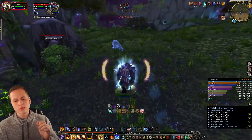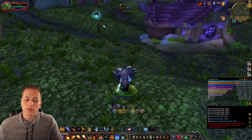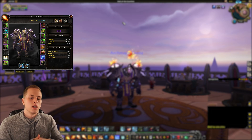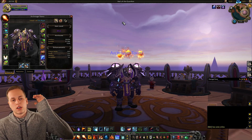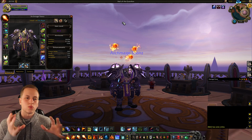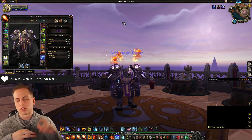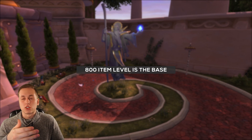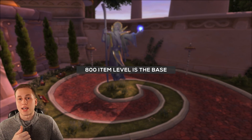If you zone into arena and you just hit level 110 with say a 740 item level, item level is very relevant in this game. Mine's 853 right now - you can see it when you open your character info. If you have an 800 item level or below, you are at that base minimum stat template that your class has available to them.